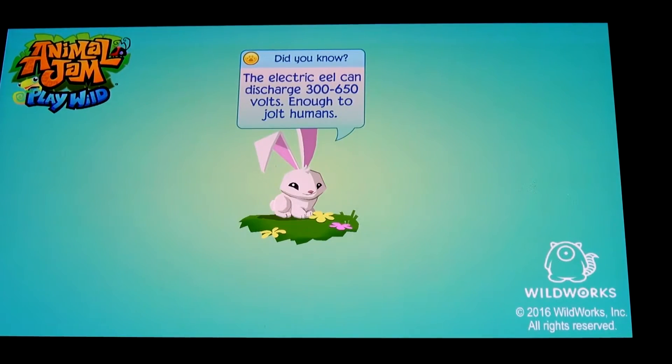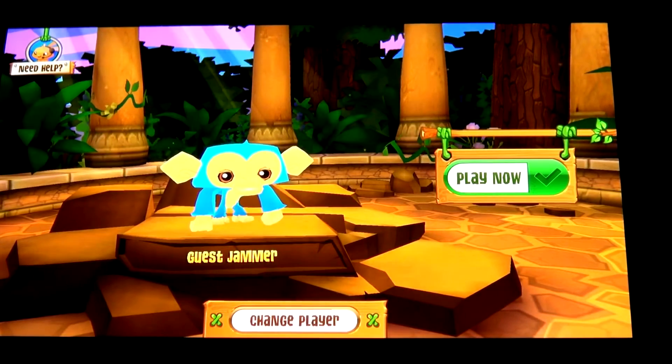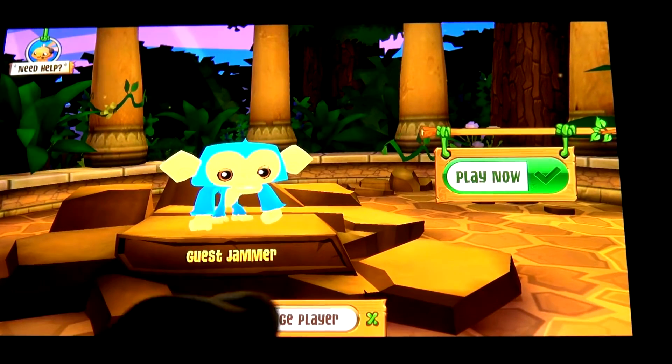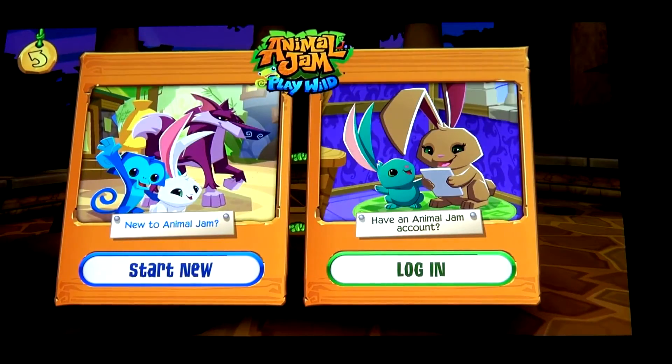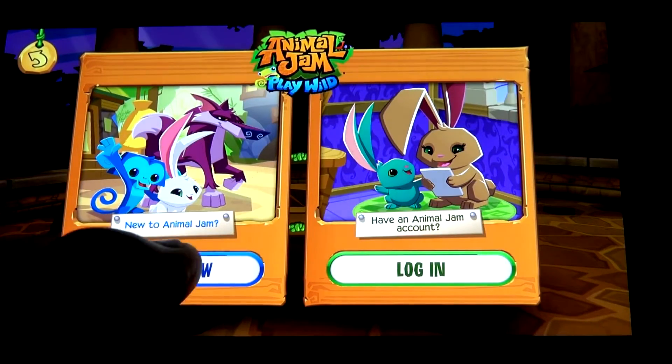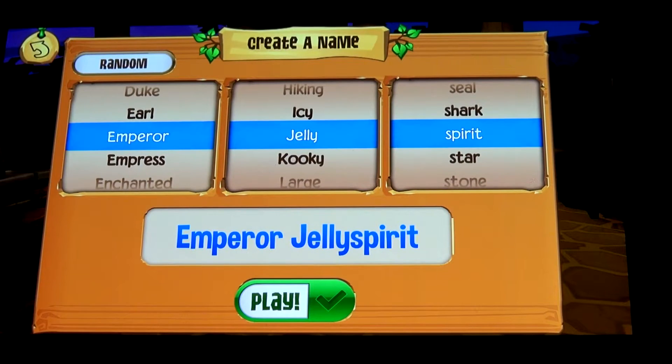While it loads: the electric eel can discharge 360 volts, enough to jolt humans — wow! Okay, let's see... change player, add account, start new. Okay here we go. We're gonna select Twinkle Panda — let's see if we can find the panda.